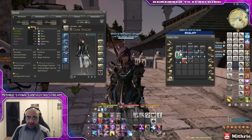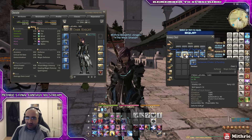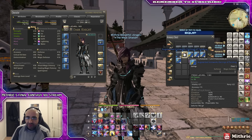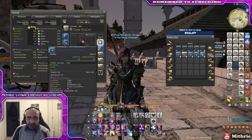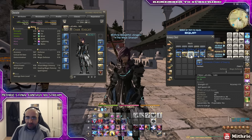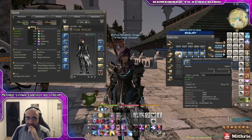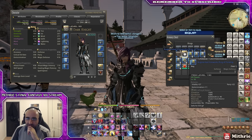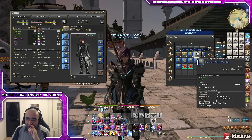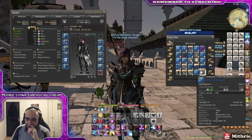Then the boots — nice. This is why you should keep all your sets of gear, because you never know when you're gonna need them in the future. Then ironworks choker fending, I should upgrade that though. I don't have the augmented one — aiming instead. And then fending ring, ring.